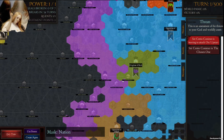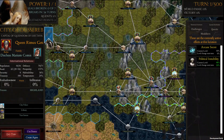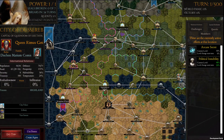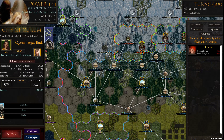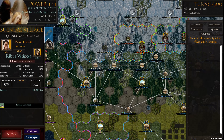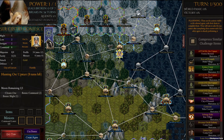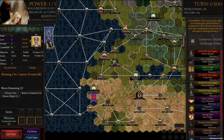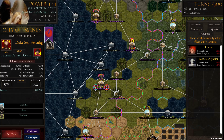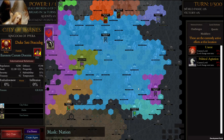This map has a couple of pretty big nations, one really big nation here in the center. That might be a sensible target. I took duality. We could just try to make our theocracy this nation, though in that case there's just not really enough open space for us to win easily.